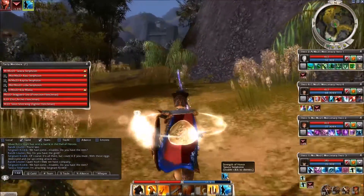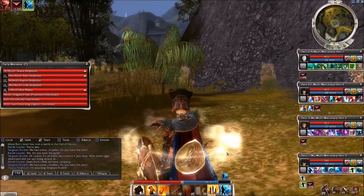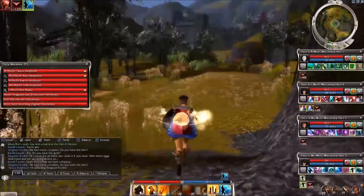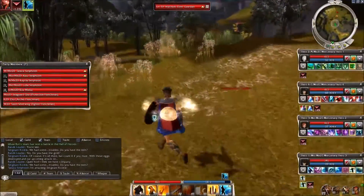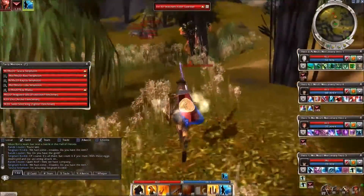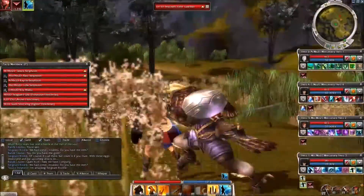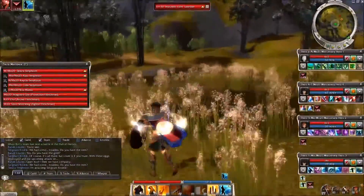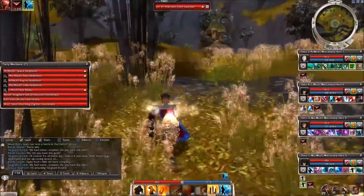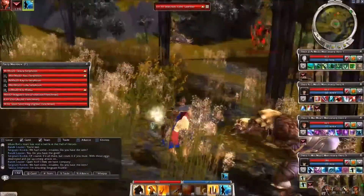The only thing is, because I have Strength of Honor on, the energy regeneration is down pretty low. And both 100 Blades and Tiger Stance require energy to activate. There's that boss again — I'm going to swing around because that guy is a separate aggro from the other guys, and Shockwave is a nasty, nasty spell to go up against in Hard Mode.